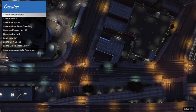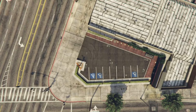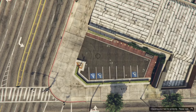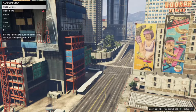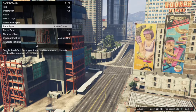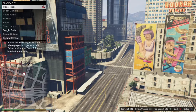Once you're in creator, go ahead and create a land race. Fill in the race details — it doesn't matter how you fill them in, you can just spam through. For the settings, make sure you put maximum players on three and route type on point to point.